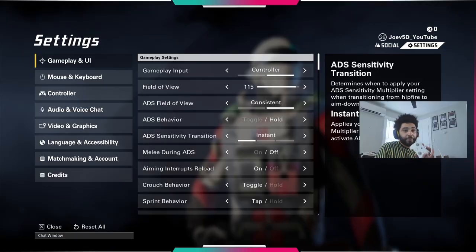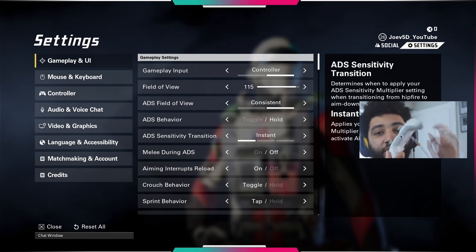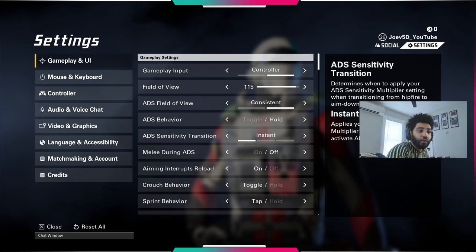I use a controller. Let me zoom in on this — I use a GameSir G7 SE. It's got two back buttons on the back. I use one to slide and one to jump, so I never have to take my fingers off the analog sticks to hit my shots. I like being able to have my fingers always on the controller. So, here are the settings for you guys.